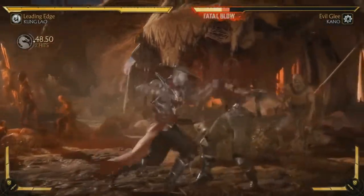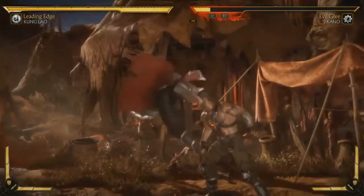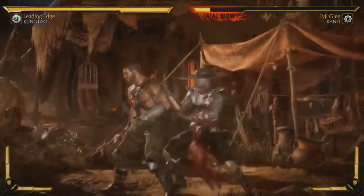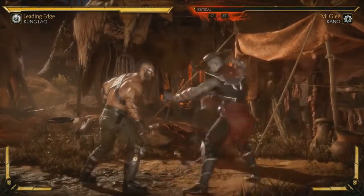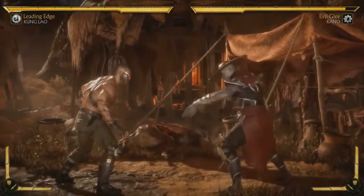His jump is really cool — his forward jump without attacking, that movement's awesome, super acrobatic. He uses his hat in his uppercut and his sweep. The sweep looks so good, the way he catches it, the way it goes around his body.